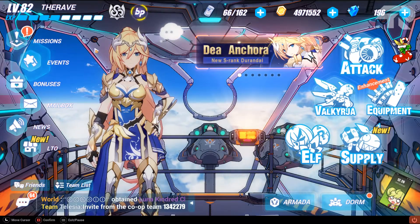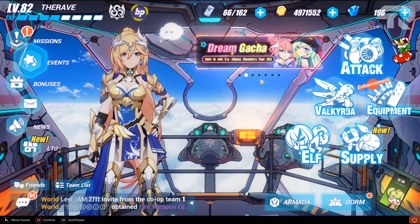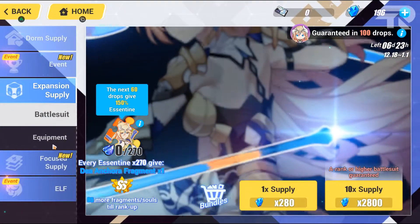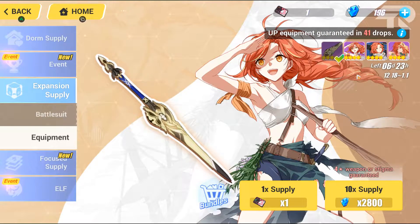We're going to see what I have progressed on this account. Before we get started, let's go to the supply — I think I'm able to get a pull today. I should be able to get one of these stigmata, and if I don't, I'm still okay because all of the stigmata in this supply are ones I actually wanted. Let's do it.